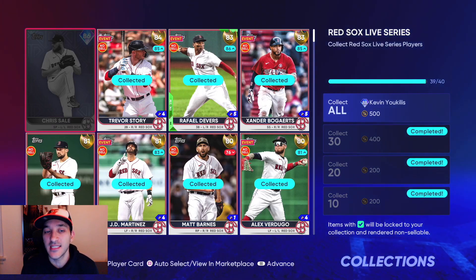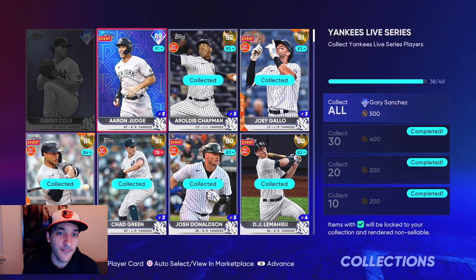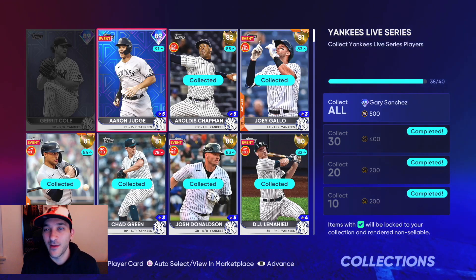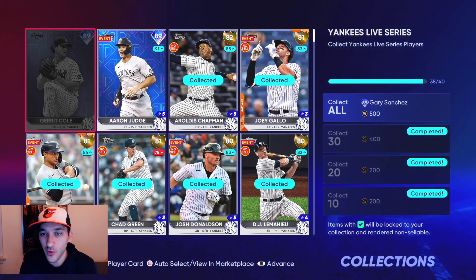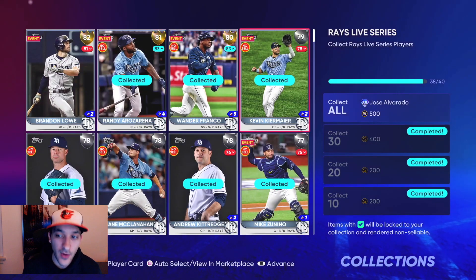I definitely wanted to do some collections before the roster update hits on Friday. For the Yankees, I picked up Aaron Judge because he's my favorite player and I wanted him for events. I'll probably pick up Gerrit Cole soon and Gary Sanchez probably this week.